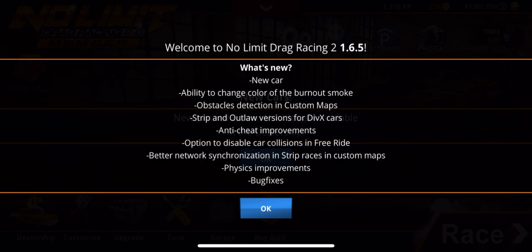It says what's new: we get a new car, the ability to change color of the burnout smoke, obstacles detection and custom maps, strip and outlaw versions for Division X cars, anti-cheat improvements, option to disable car collisions in free ride, better network synchronization and strip races in custom maps, physics improvements and bug fixes.